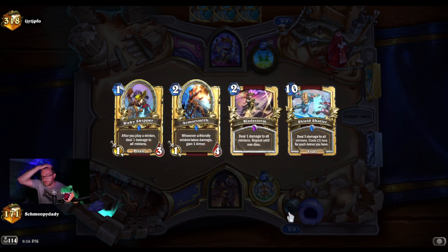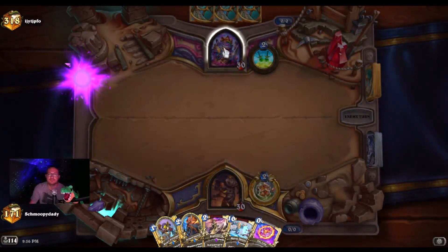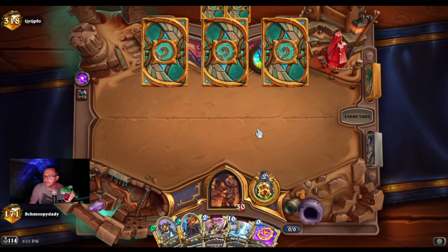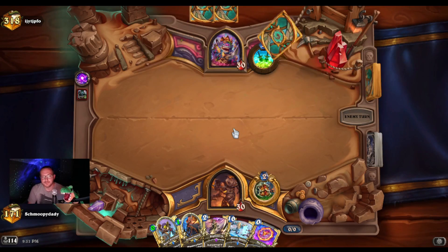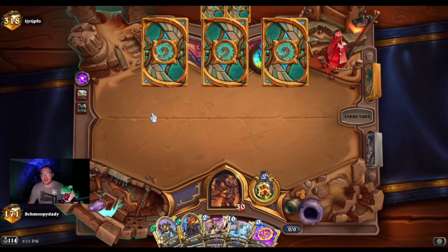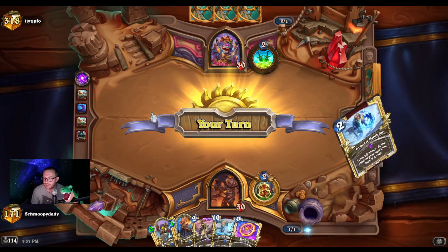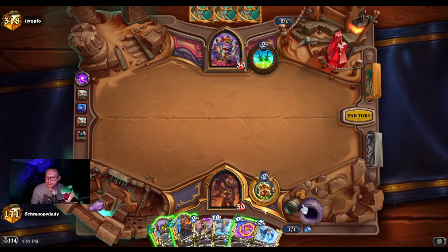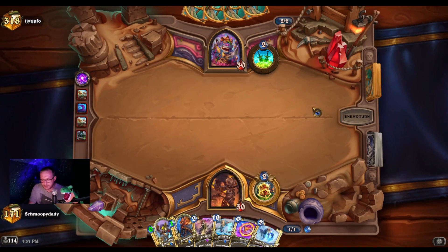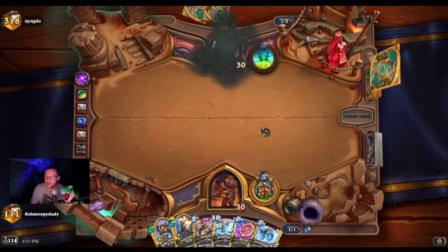Bladestorm is awesome, Skipper's great. Odin nerf reverted — this is great for Miracle Rogue. I don't know how many metas like this — this is a deck that isn't anywhere on a meta report. We have a good way to activate the Shield Shatter, we're in good shape. This deck is nowhere near a meta report and I went 26 and 11 with it — this is not the worst meta in the world.